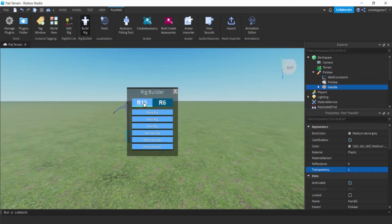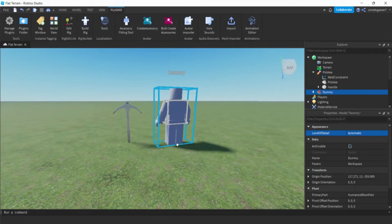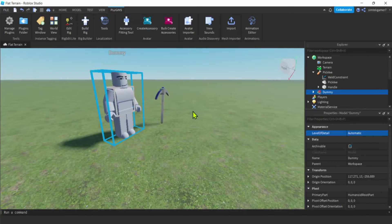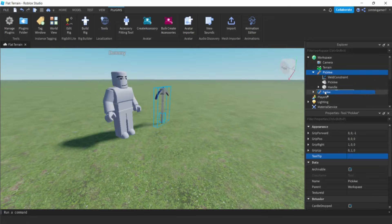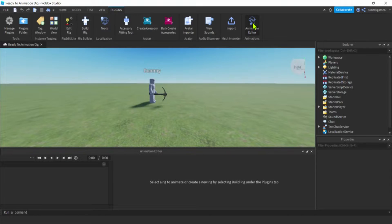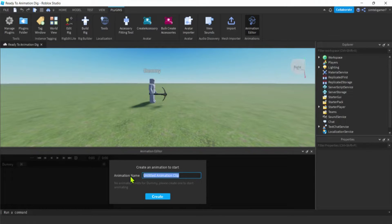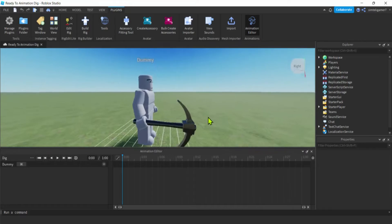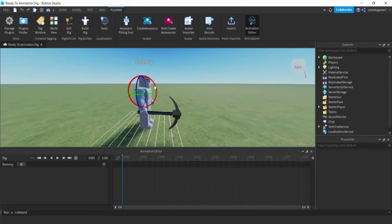Let's go to Plugins, add a Build Rig - get that Build Rig R15 man rig. You can use R6 as well, there's no real difference except you have to build the animation in R6. Let's go ahead and get our pickaxe stuck inside the dummy - now we are ready to start animating. Select the Animation Editor up here, get your dummy, select that, and give it a name like 'dig'. Hit the three dots, set animation priority to Action, hit three dots again, save.